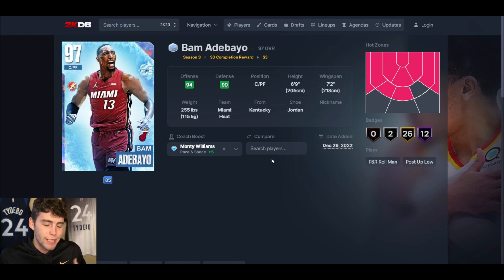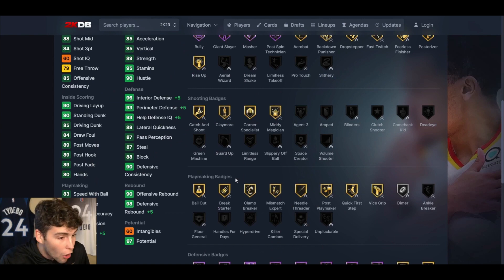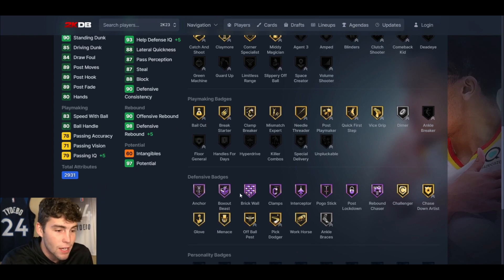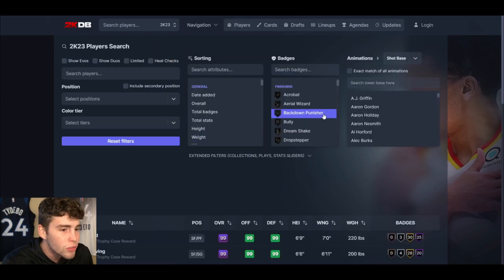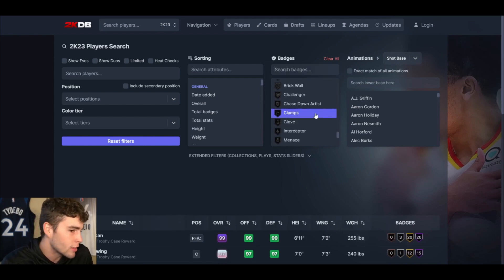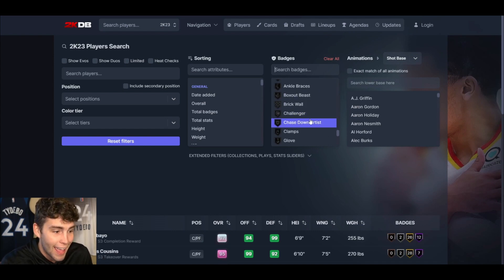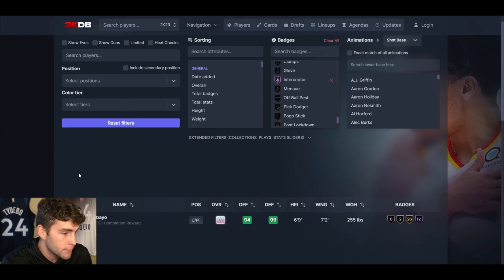You guys better appreciate what 2K did here because this card is free. He comes with Clamp Breaker, Cold, Quick First Step, Masher, Anchor, Box Out Beast, Brick Wall, Clamps, Interceptor, and Publicity. I'm going to show you how many cards in the entire game come with gold Quick First Step and Hall of Fame Interceptor — here's the list.